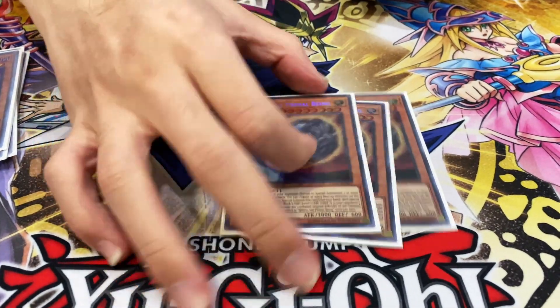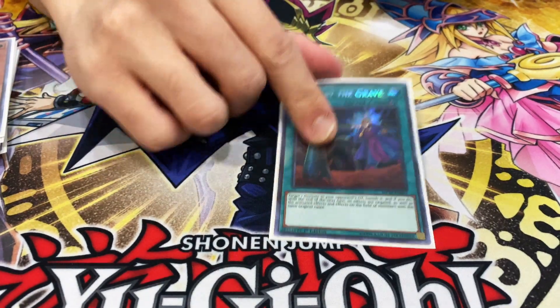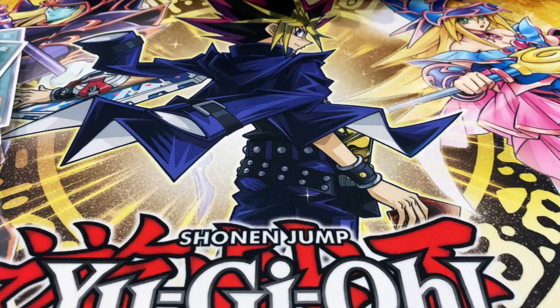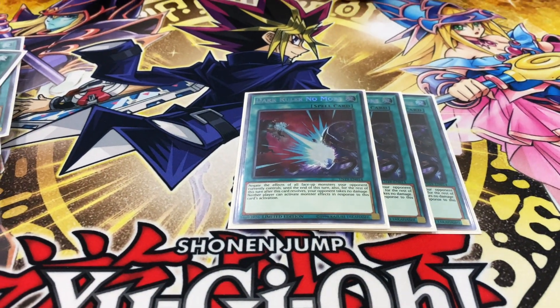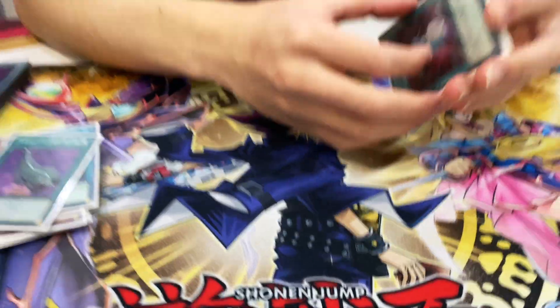Three Nibiru, one Call by the Grave because it's Call by the Grave — just really good, don't need explanation for it. One Twin Twisters for the backrow-heavy decks, and three Dark Ruler No More for all those pesky decks that put up huge boards you can't get rid of. Dark Ruler No More — you negate everything, make up Dragoon, and destroy their whole board. Very nice.